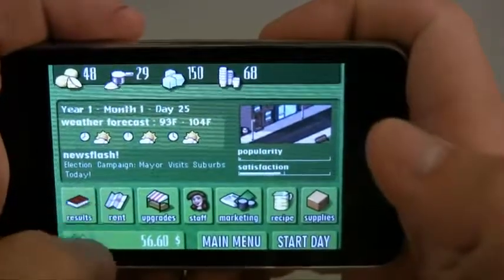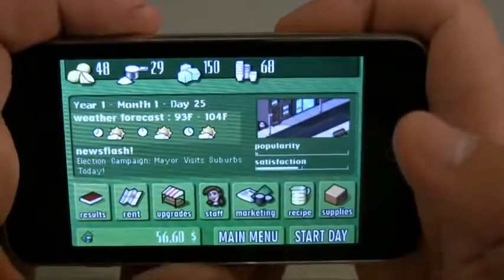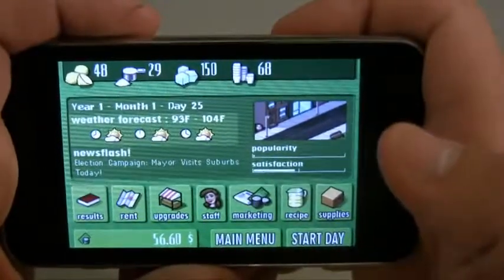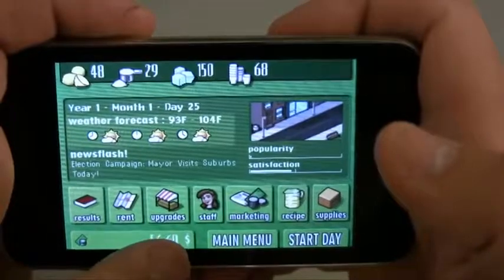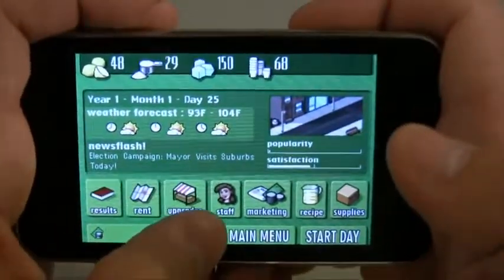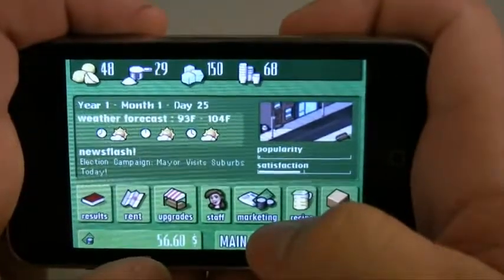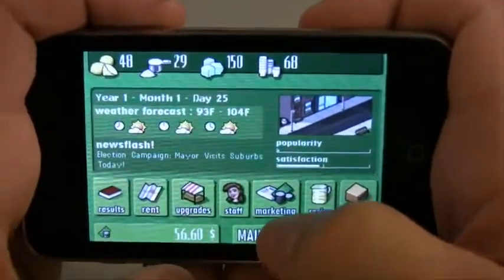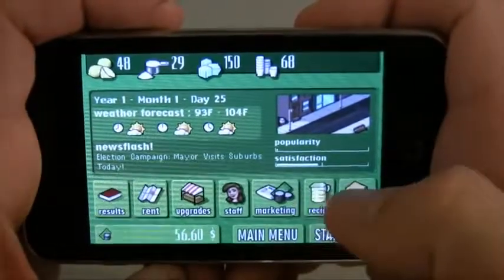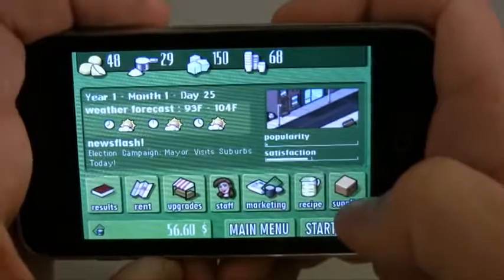Results are your results obviously. The Rent right here pretty much takes you to a different location, and the higher you pay for rent, the more people that are going to stop by. Upgrades are for better equipment. Staff is for when you get real busy and need to hire staff to help you. Marketing is for things like cost per glass and also your advertising costs, which can help make you popular. The recipe and supplies are self-explanatory.